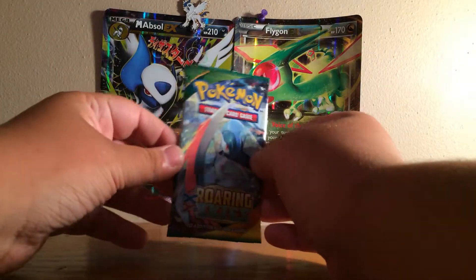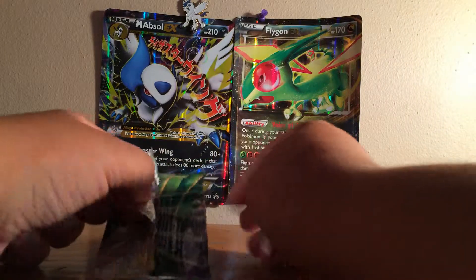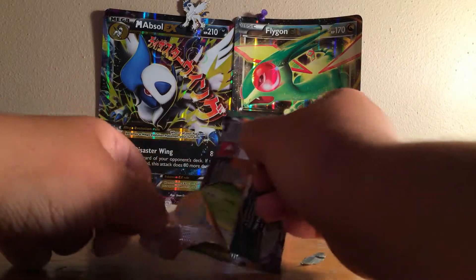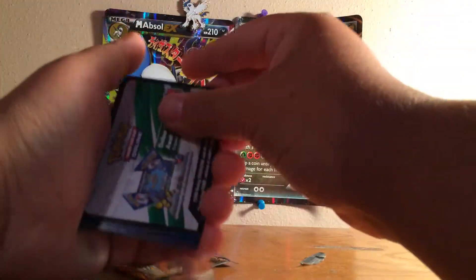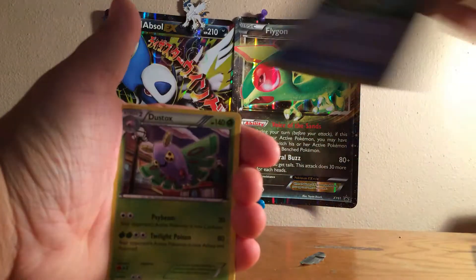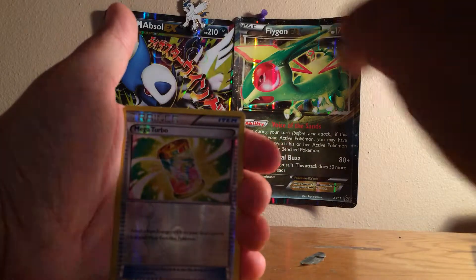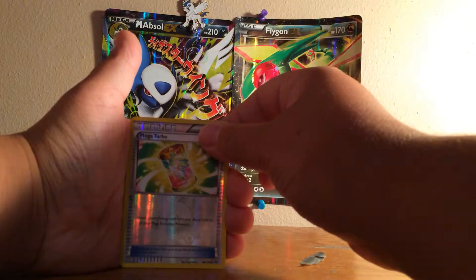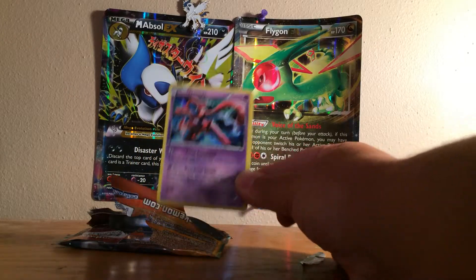All right, last pack here. Can we get last pack magic? Shake it up, let's go. These Roaring Skies packs are really hard to get open. We start off with Wide Lens, Dustox, Altaria, Wurmple, Taillow, Bagon, Pidove, Pikachu, reverse holo of Mega Turbo — that's a good reverse holo to have — and the rare, the final rare of this box, is a holo Deoxys. I'm not complaining there.